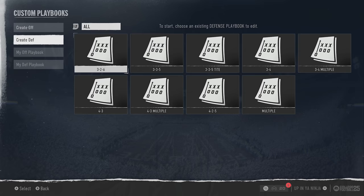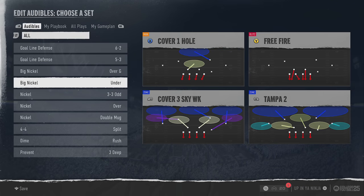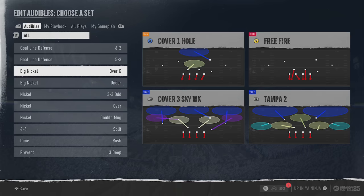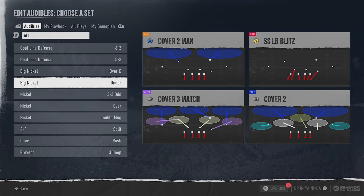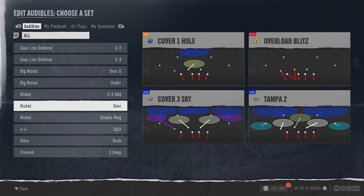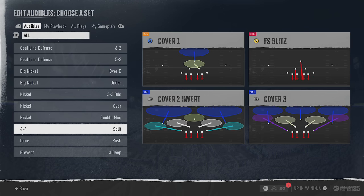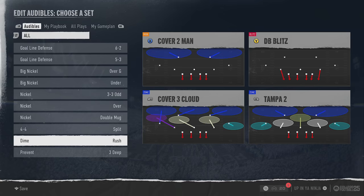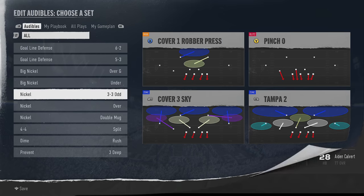Just about every single formation in the 3-2-6 has a use - there's no waste. The only playbook that could make me consider leaving the 3-2-6 is the 4-2-5, which is the only playbook with the Big Nickel Over G and a new formation called the Big Nickel Under - probably my favorite base defense. It also has the 3-3 Odd, the Nickel Over, the Double Mug, and the 4-4 Split which is a slightly better large run defense than the 3-4 Odd, though not as good for passing blitzes. The only reason to choose the 4-2-5 over the 3-2-6 is if you want to use the Big Nickel Over G, which is still one of the meta defenses in the game.